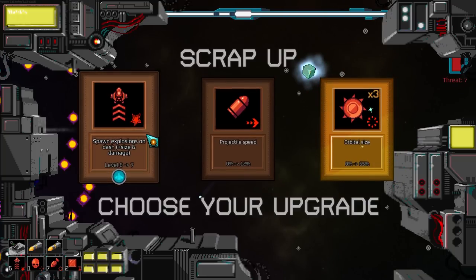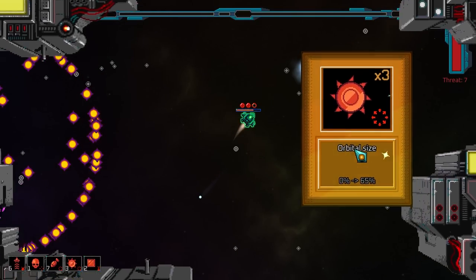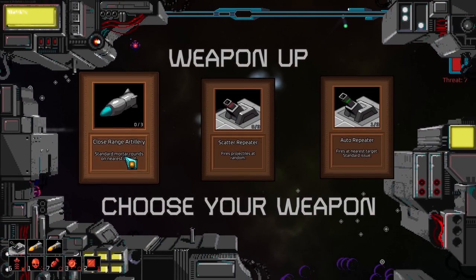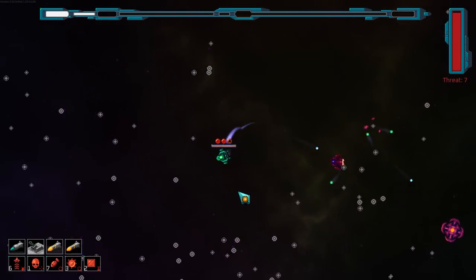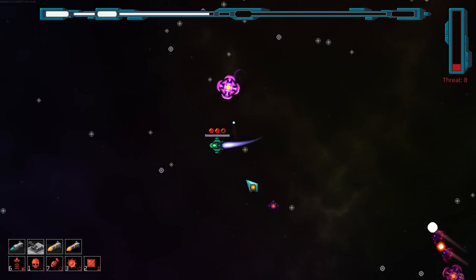Explosions, explosions, orbital size. I love the idea of the orbital size. I'm going to snag that — sounds way too interesting. Standard mortar rounds on the nearest target. Sick, works for me. Looks like they don't have nearly as much on the explosion side of things, but that's fine.